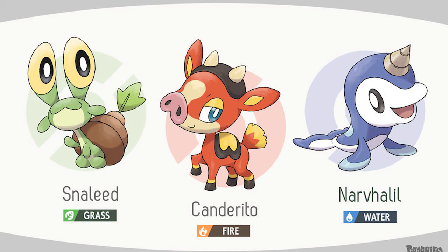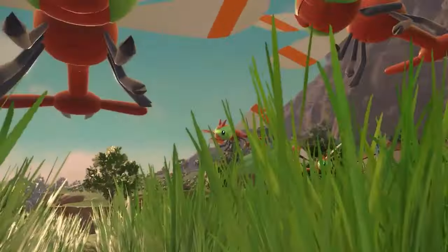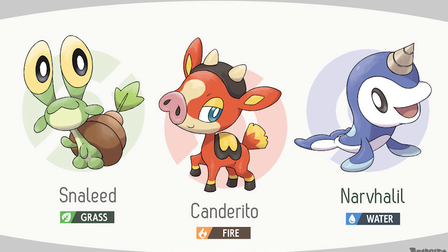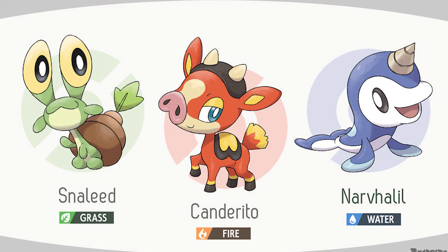Here's the first trio: Snellied, Candorito, and Narvalil. These are really good creations, honestly. I think my favorite is probably Snellied — that looks great. Candorito looks a little bit funny with his nose; I feel like the nose could be reworked to not look so weird. Narvalil looks great — that is an awesome looking Pokemon. I think the design and typing looks really good. I would definitely pick Snellied; I think that's the most finished and the cutest, coolest looking Pokemon out of this potential trio.